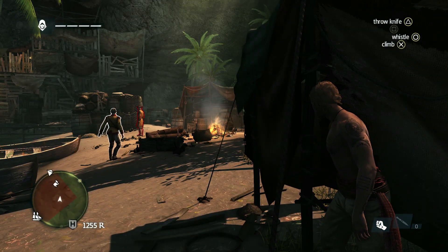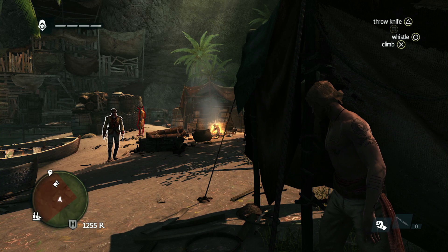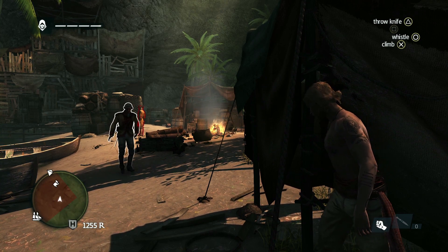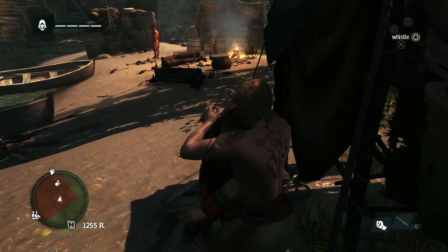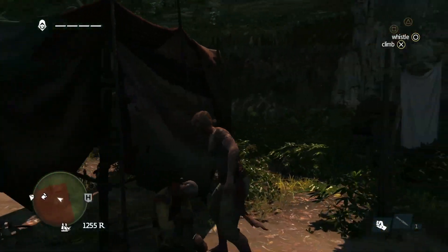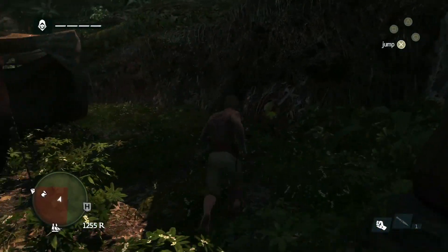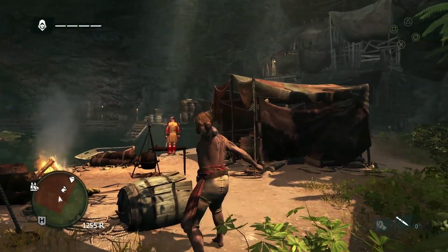Let's whistle to attract this guard's attention. This specific enemy is what we call an agile — they carry blades. Taking him out allows us to take his blade and use it for ourselves. We've also enhanced the ego vision so that you can tag enemies and see them through walls. It's important for us to push the stealth and make it a viable way to play this game, if you choose to.